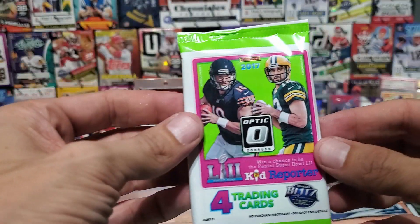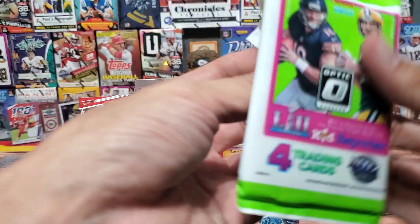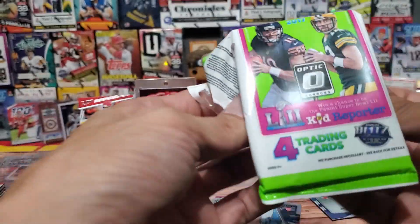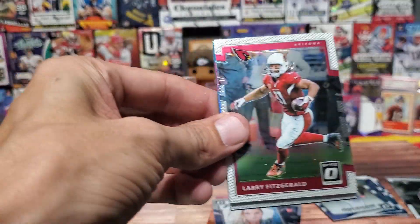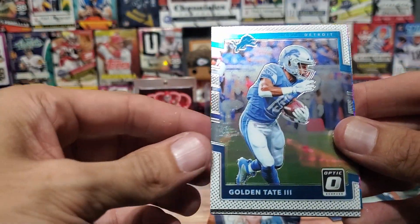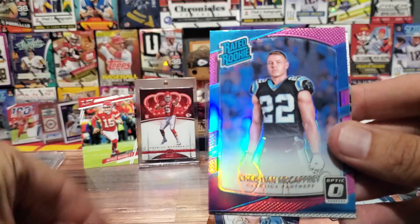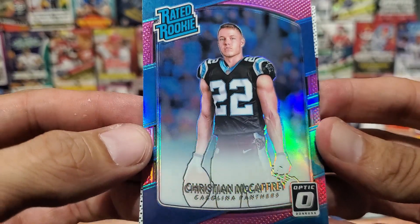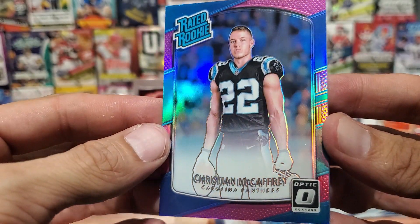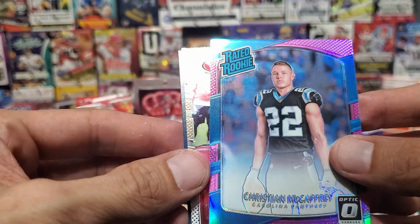This is our last chance. This is going to be a quickie guys. I know the anticipation up to this point has been intense, and it's a quick rip. In this very last pack — Larry Fitz is kicking it off. Golden Tate for the Giants. Christian McCaffrey. Pink Rated Rookie — very nice looking card. Hopefully it's not the best hit.